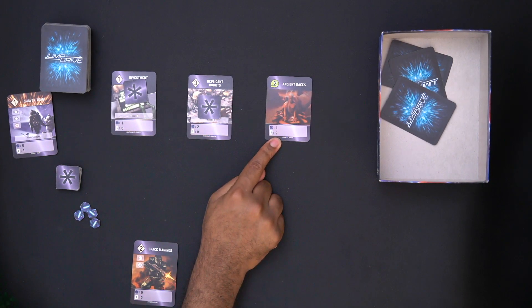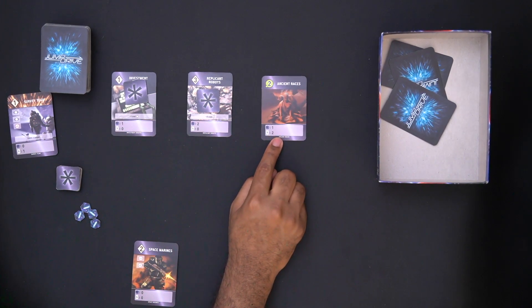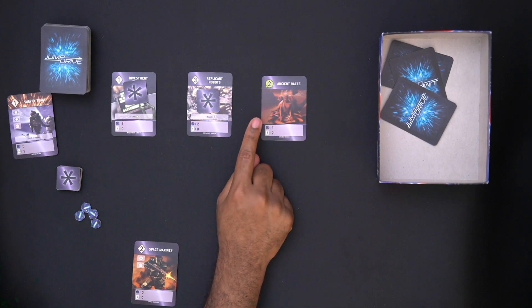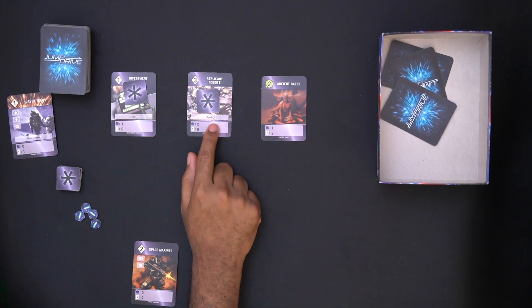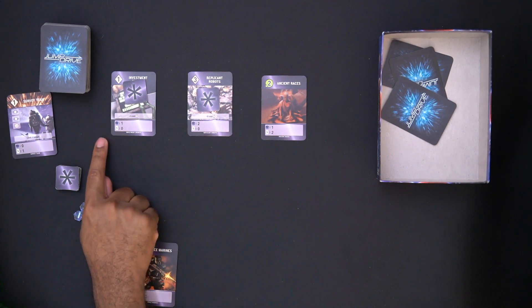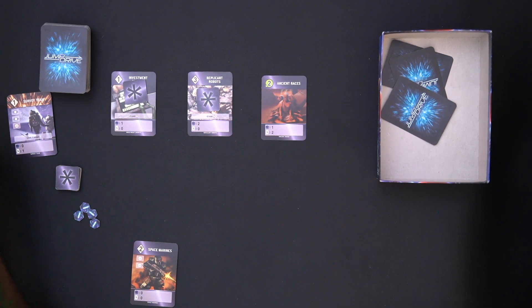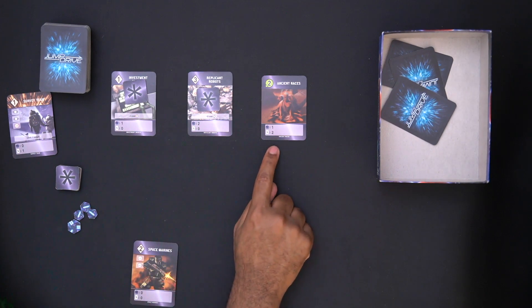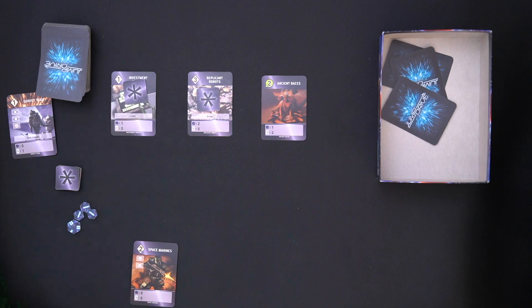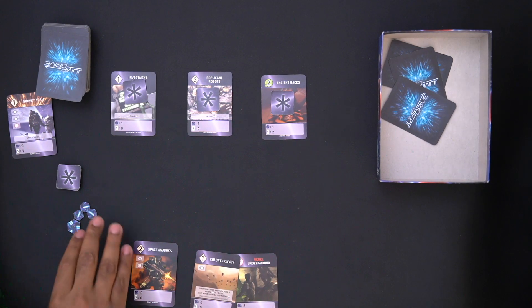I have five rounds left. I'm going to play the Ancient Races card. If I'm going for Peaceful Victory I don't want to play a military card. Ancient Races is going to cost me two cards normally, but I only have one card — however, Robot Replicants reduces the cost of a planet by two, so it costs me zero. I place it down. At the end of round three I collect income: four points, so I take a five and put back a one. I also get card income — this card gives me two new cards.